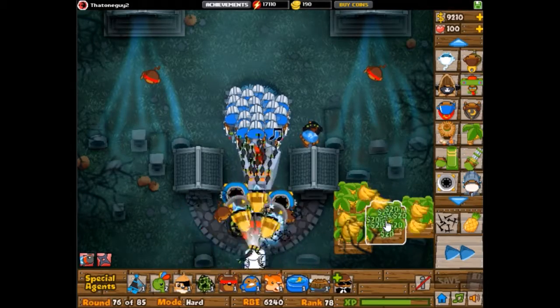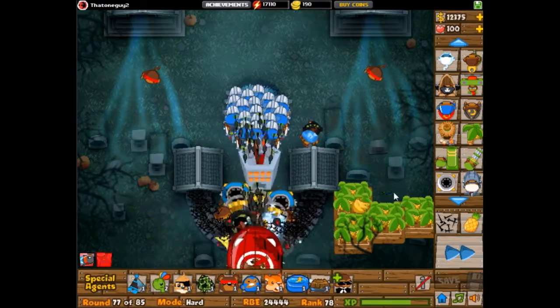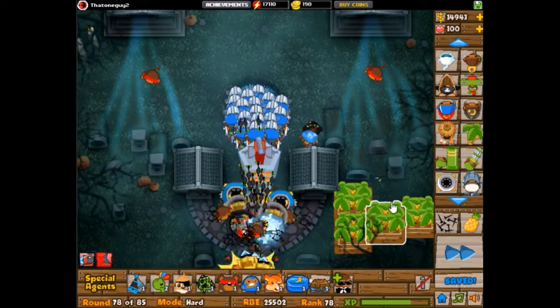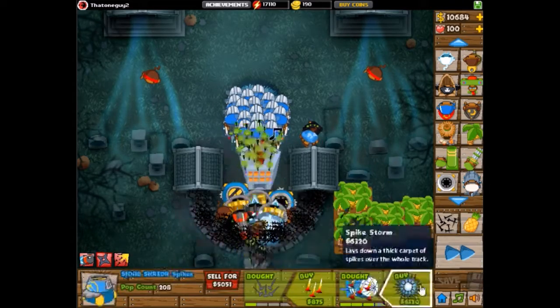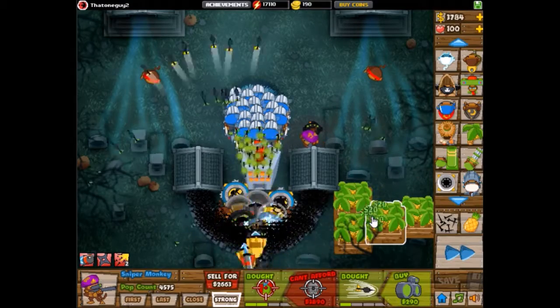A 1-3 under a 2-3 village with the 3-2 ice tower — that's a good setup. And I always use the ninja ability. I almost used no ninjas this run, but I decided to use the ability because I played it safe.